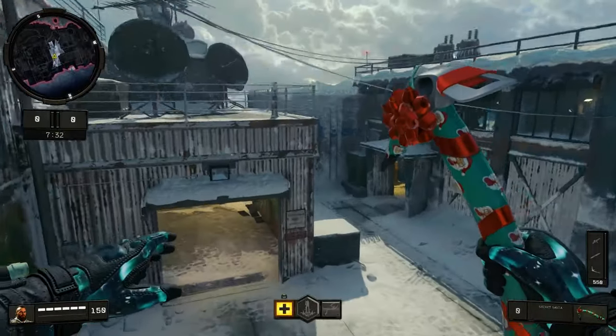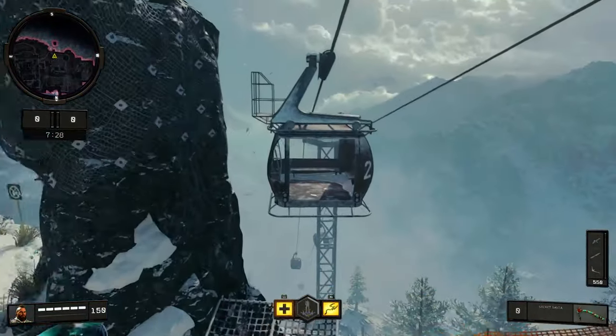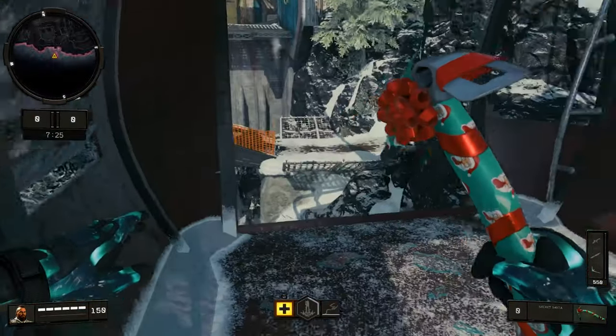If you didn't know, you can also get onto the cart on the side of the map. Super simple — if you have Ruin it's easy, and without Ruin all you have to do is jump.